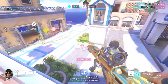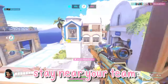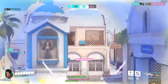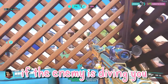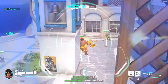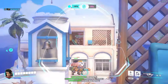Another way to combat dive heroes is to stay near your team. Typically, I would recommend staying in the back as Ana to keep yourself safe while having line of sight of your teammates. However, if the enemy is diving you and you need help, it's best to stay near your teammates so that they can peel for you as well as heal you. Peeling means that your teammates take the damage for you so that you take less damage in a situation where an enemy is diving you.